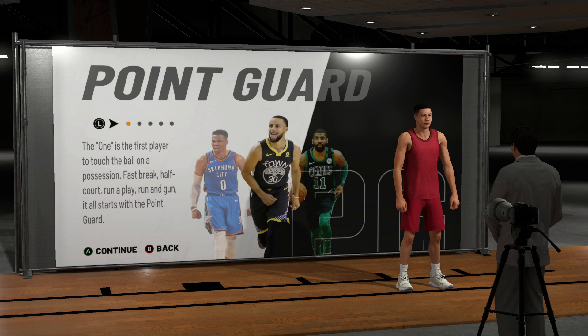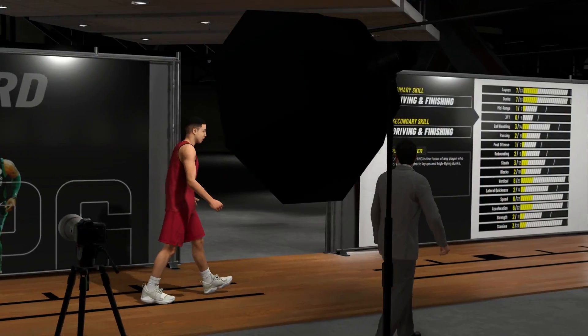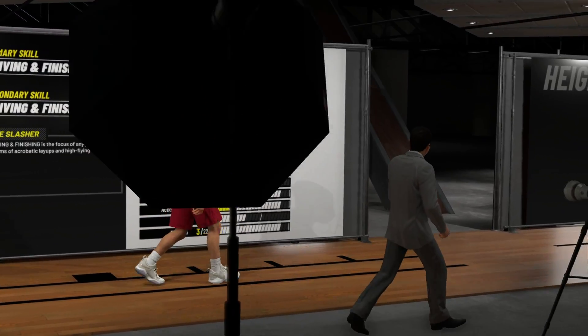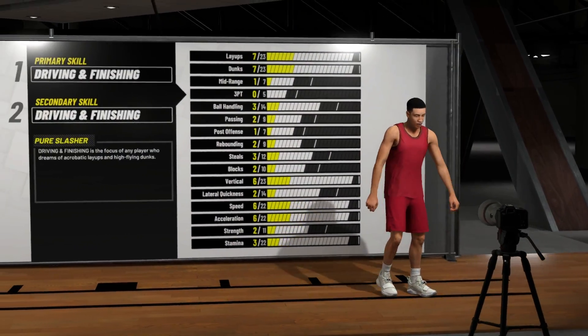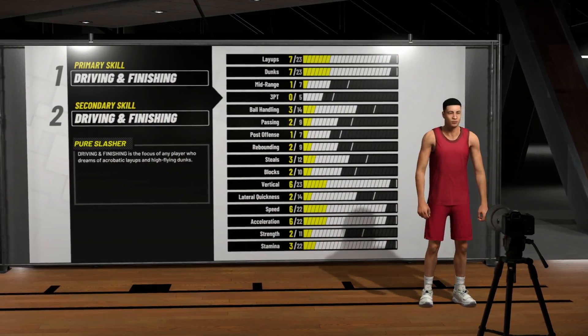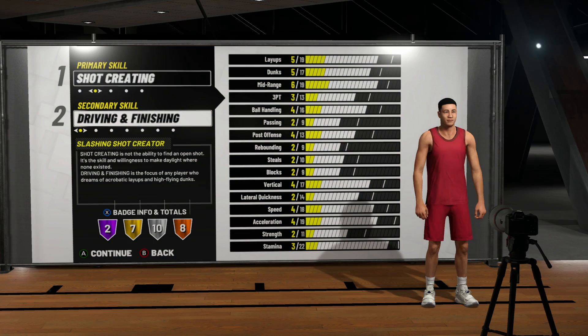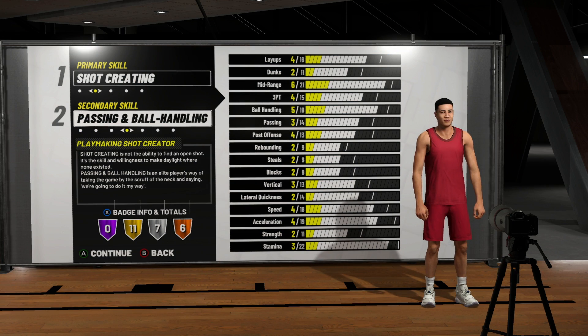For the position, obviously Kyrie — Point Guard. You want to pick Point Guard even though a lot of people are saying this year that Shooting Guard is better. Trust me, if you have any intentions of playing MyCareer this year, you want to pick Point Guard, because I don't have any intentions of just running up the court spamming X trying to get the ball off the AI when they just refuse to pass.